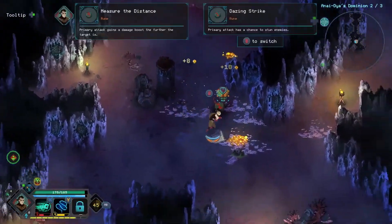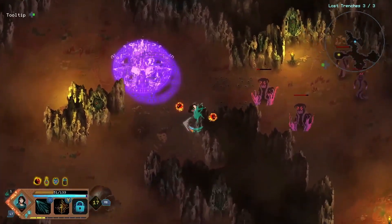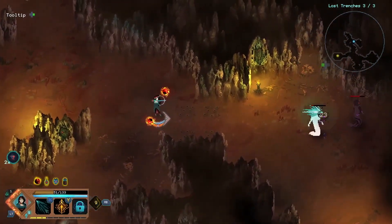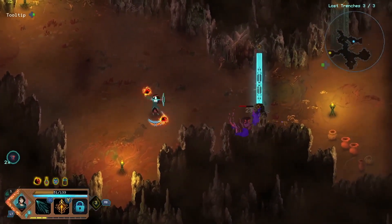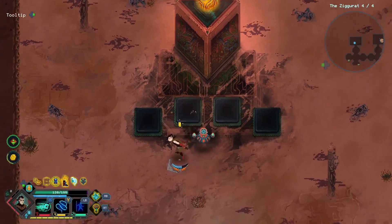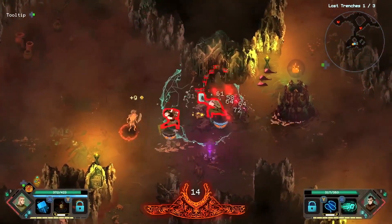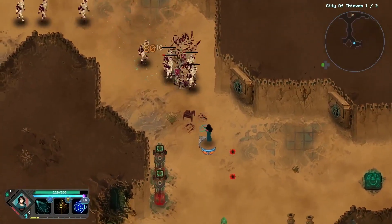Children of Morta is one of the most wonderful surprises of this year. The progression system and unlockables mean that even an unsuccessful 20-minute run will yield tangible progress to make the next run easier. Those who aren't fully into roguelites, like me, will still enjoy the variety of gameplay. Better still, it's impossible not to be captured by the family's struggle for survival and togetherness against a formidable evil. The two-player co-op option is the cherry on top of this excellent experience.